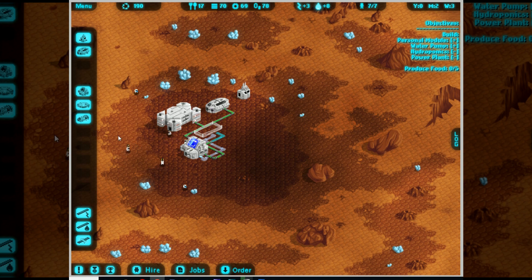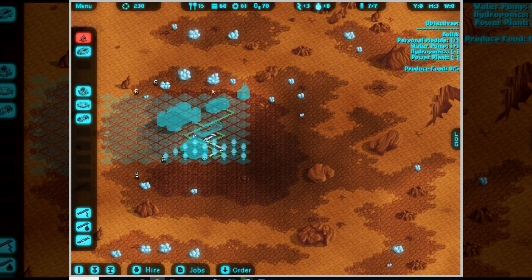Now in the interest of getting this done a little bit faster, and also because it's an objective, I'll hold S to speed it up a little bit. Apologies for the slightly variable frame rate that's going on. There we go - so that will get built and it will start to produce the food. But the objective says I need a power plant, so I need to get a power plant involved in all this business.